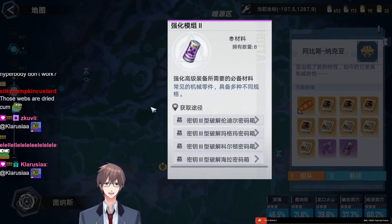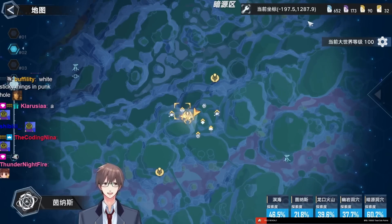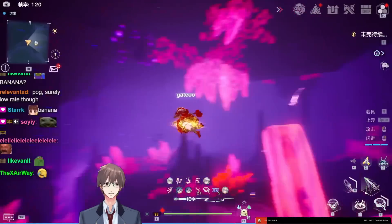This world boss will drop a bandana and both Scylla and Haboona matrices, plus purple mats. Dump all your keys into this — no reason to save any keys. 3.0 uses different keys, so just send it.